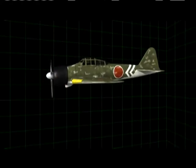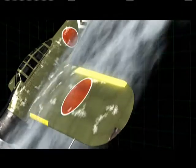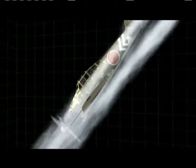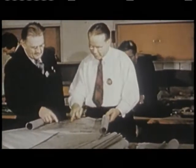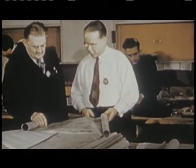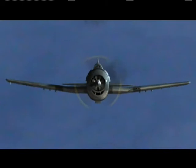A key find was that the Zero had a disadvantage in a high-speed dive. Above 200 knots, its ailerons froze, restricting any kind of rolling maneuver, especially to the right. This important data was quickly passed to Grumman engineers and on to the fleet. Now Hamilton McWhorter will put it into practice.